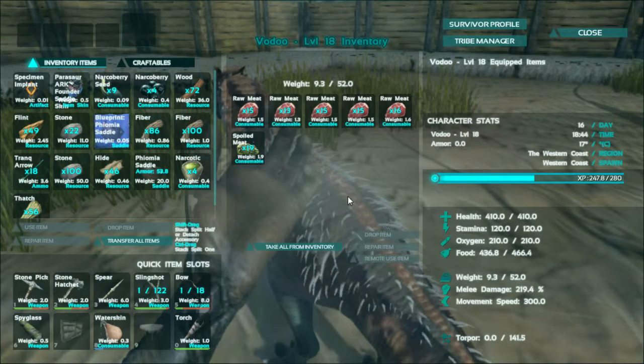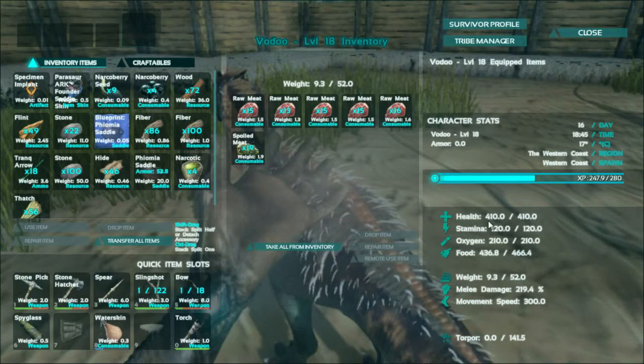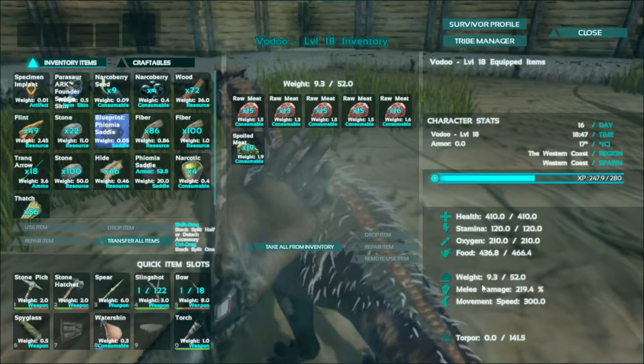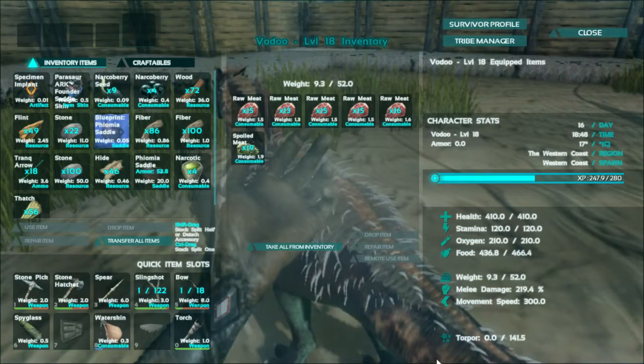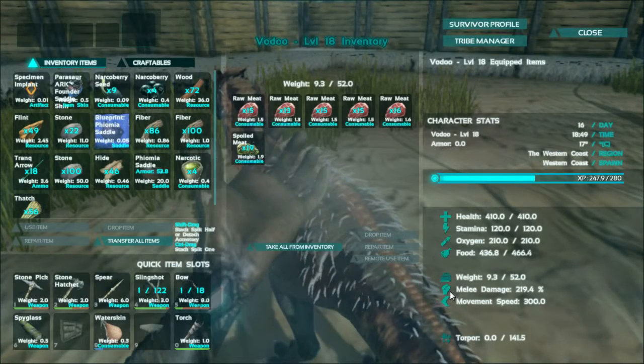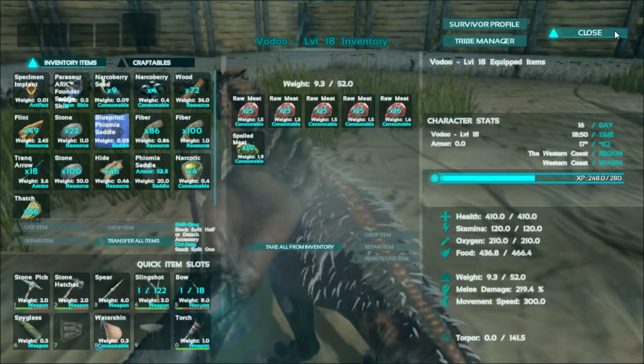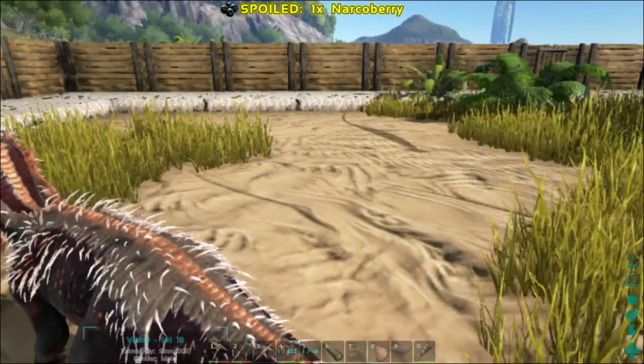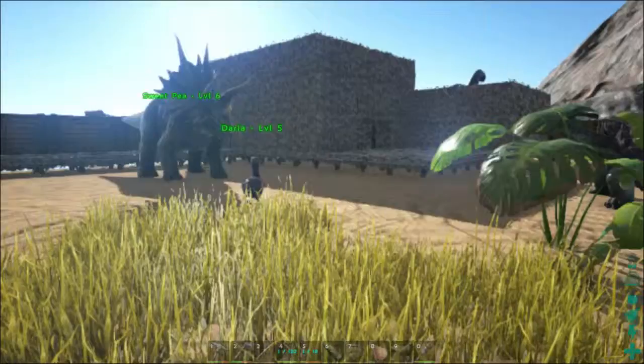Vodu is a dilo, and he has 410 health and 219% attack damage. But he attacks so fast that it makes him a very powerful ally to have. He is very quick on his feet and quick about moving around the target so they can't hit him.